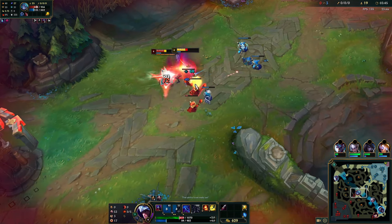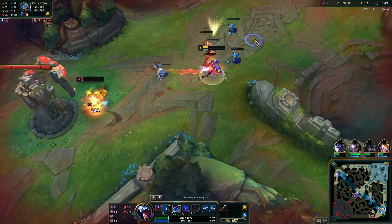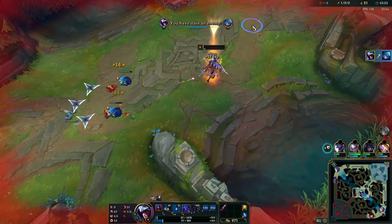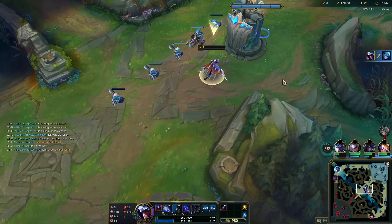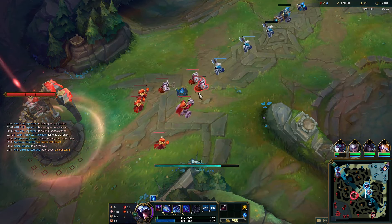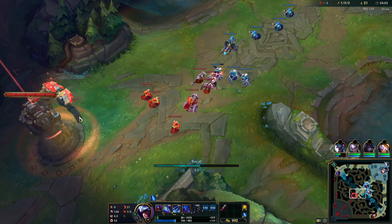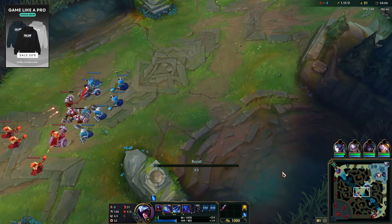Good opportunity for a Q in if she lets me. I'm going for Flash auto — flashed a bit late, but she actually dies, which is really good. The wave is actually pretty good too. Minions here are closer to her turret, so eventually it will slow push. But she's teleporting so she's going to push it herself anyway.